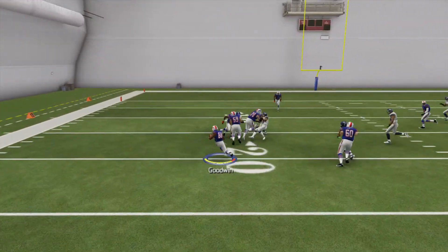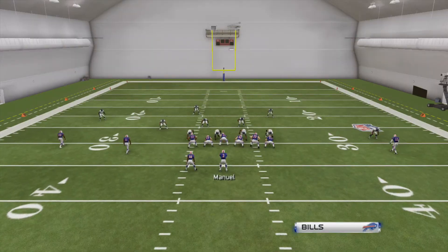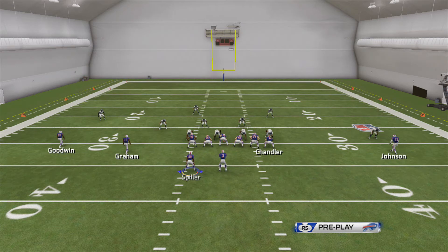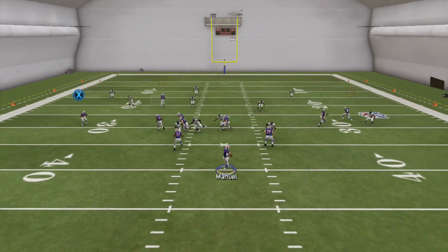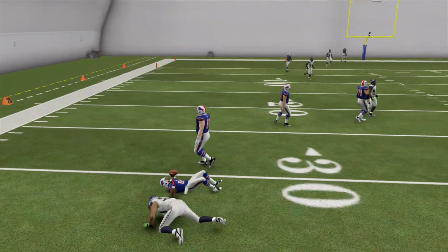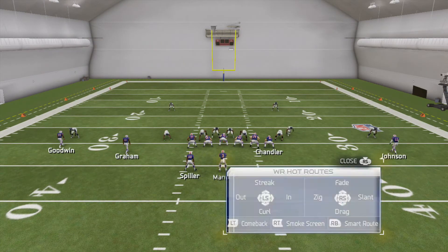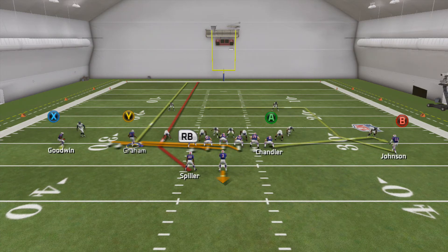Here's what it looks like against zone — I just have open field with blockers everywhere. Easy 18 yards. It's also a concept that most people won't expect the first time you run it, so it's almost like a free play. That one was covered and the blockers were a little slow getting out, so it didn't work as well — but as with anything in Madden, nothing is 100% effective, though this play is pretty close.